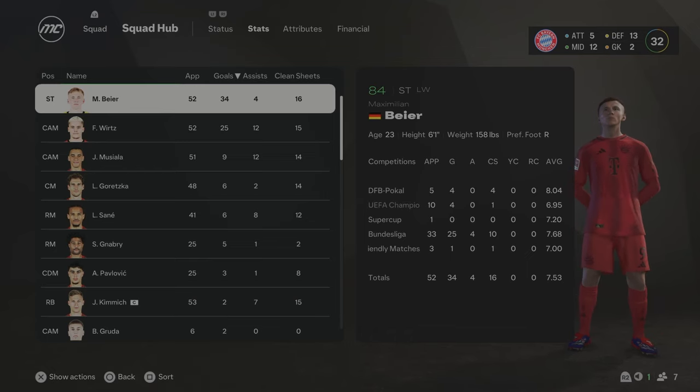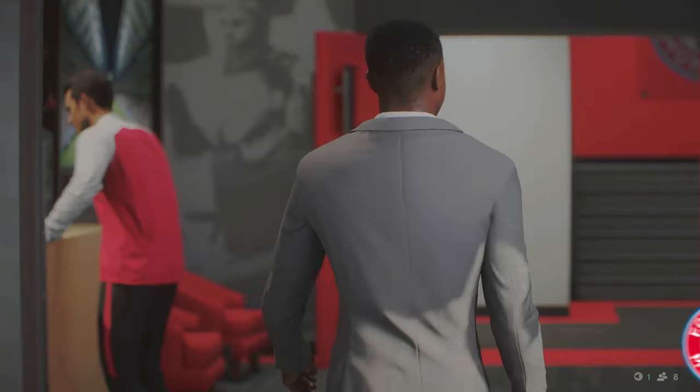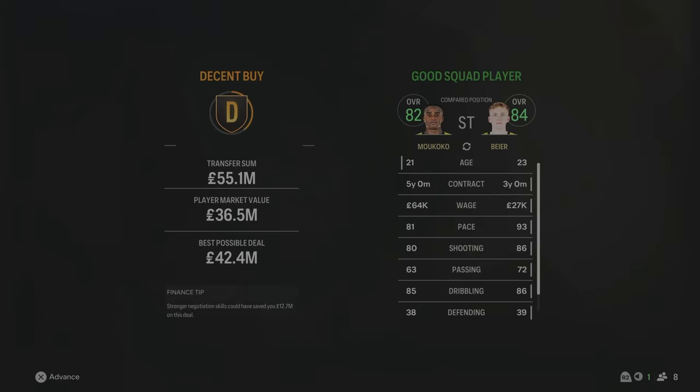We're going to head into Season 3 and try and claim the Bundesliga title. Season 3 starts with a new striker signing — Rococo has come in from Milan for £55 million. He will actually be a backup right now, but he is really good — 21 years of age, nice stats, 82 overall. £55 million spent. He will be the backup and rotational option in the years to come. He is the first signing of Season 3.